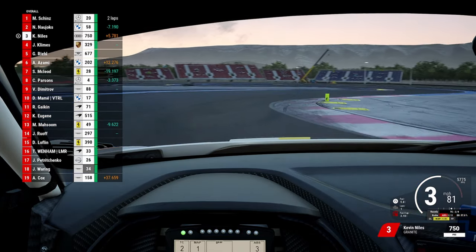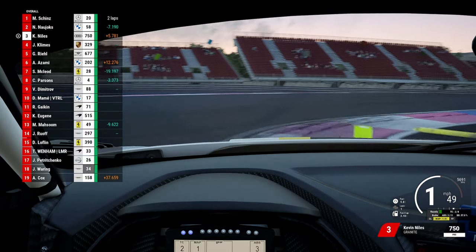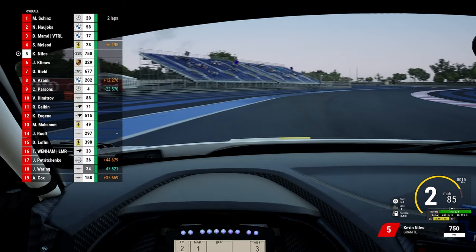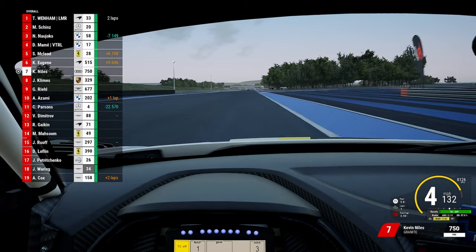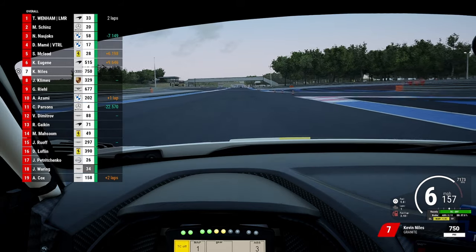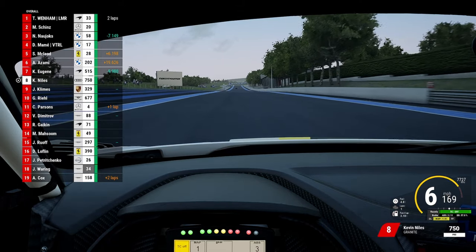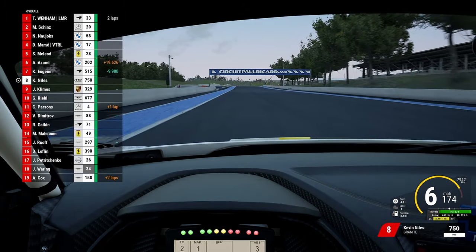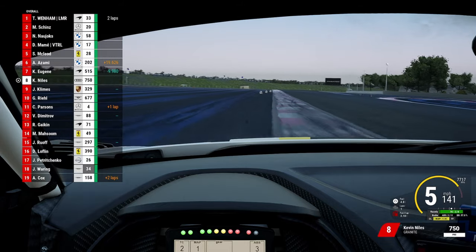Not too bad a first sector. I actually feel like the lap I'll show you after this is probably a little bit better, even though the time isn't as fast. We run a little wide out there. I turn the traction off because as I hit that curb, sometimes traction comes in and messes up your run down the straight. We're going to see what top speed we manage and compare it to the next lap. This corner at the end of the Mistral straight was definitely scary.